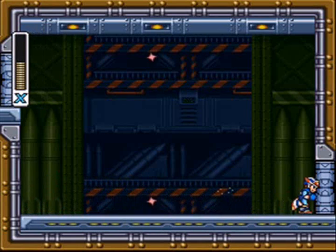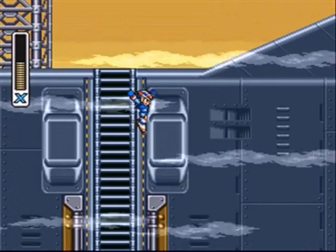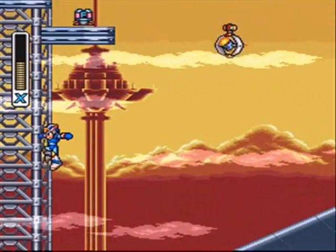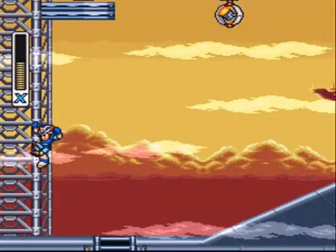Welcome to part 7 of Mega Man X3. We're still going through Gravity Beetle stage. Up here is a mech armor part — it is the F part. I think it's the Falcon Armor, if I'm not mistaken. It allows — it gives you a mech that can actually glide for a little bit in midair.